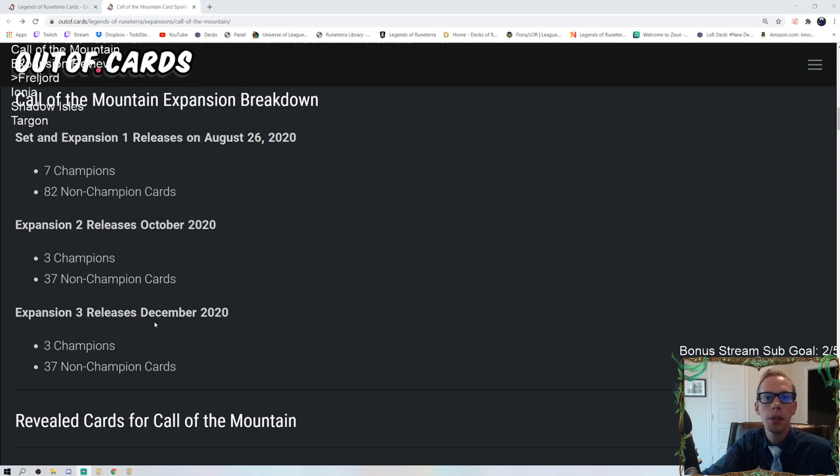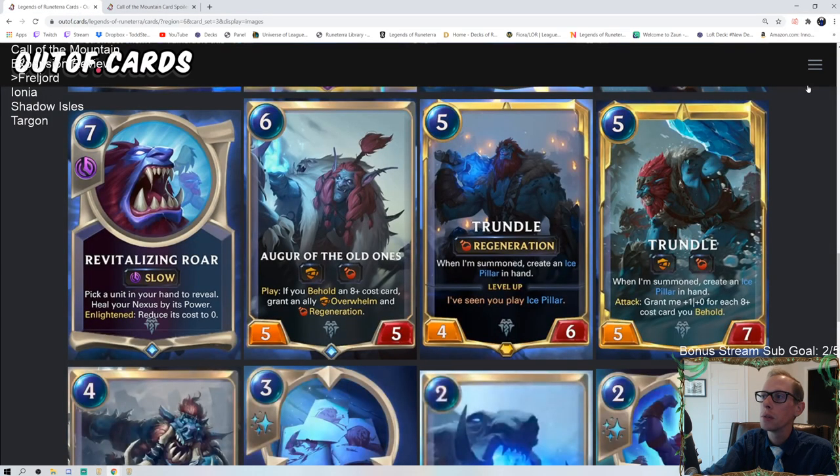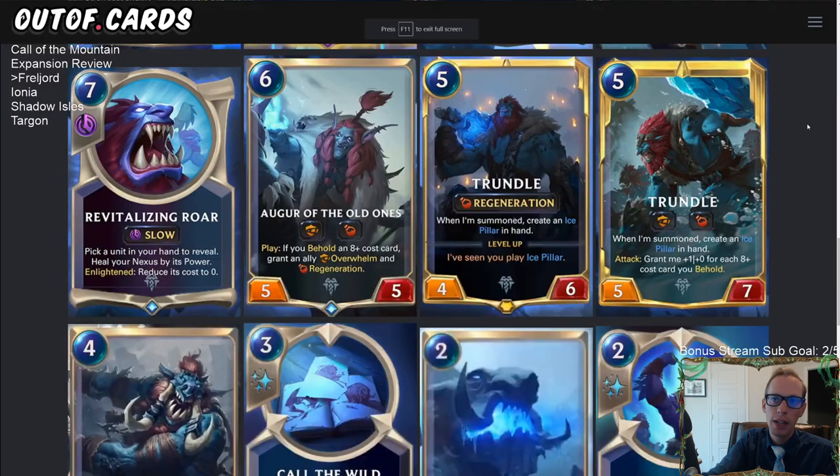Today we're going to be talking about all of the cards and how they fit into Runeterra. For this video we're going to be talking about just the Freljord cards. We'll have separate videos for the Ionia cards, the Shadow Isles cards, and then a much longer video with all of the new Targon cards — Targon is the brand new region coming to Legends of Runeterra from the Call of the Mountain set.